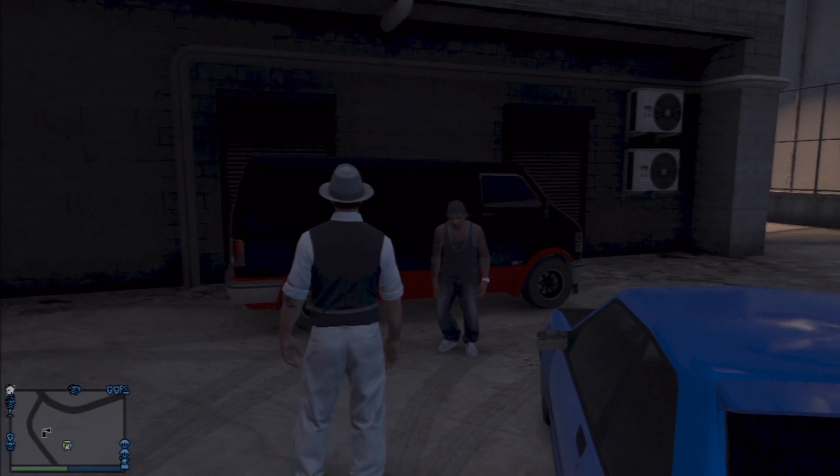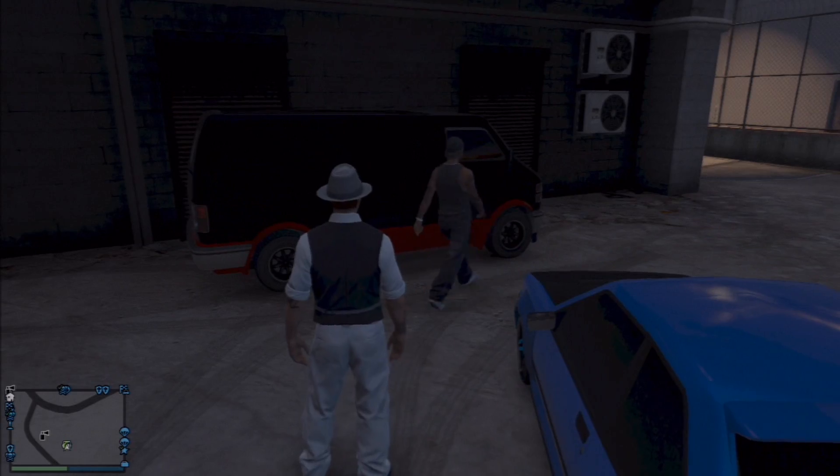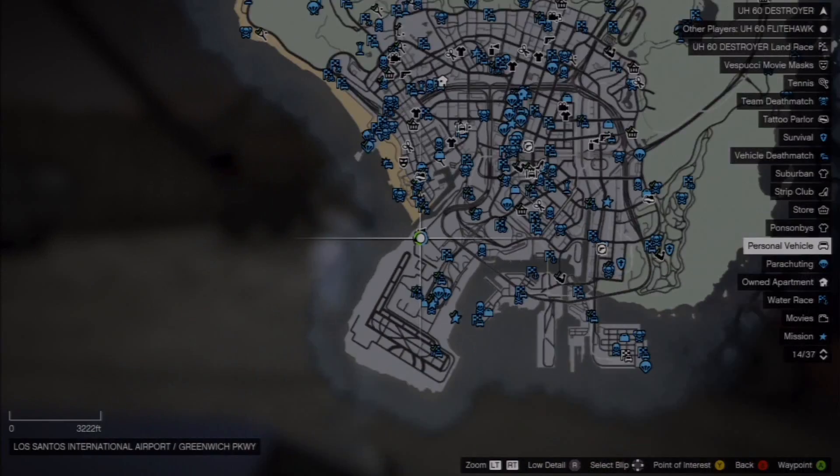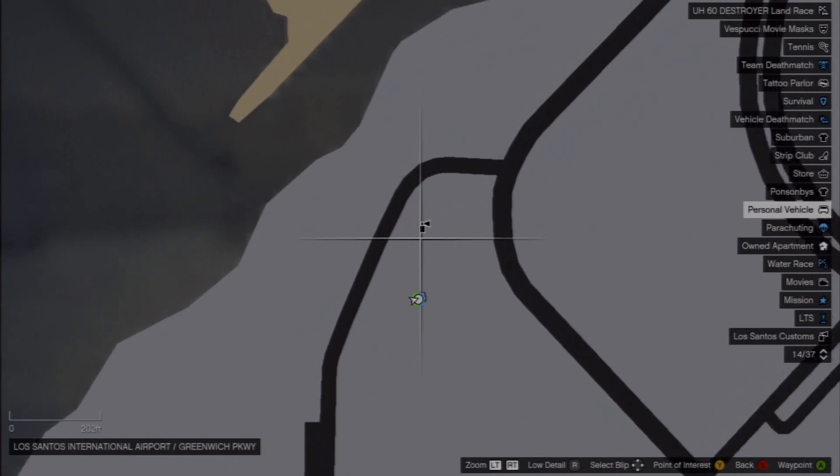What is going on everybody, Destroyer here. Today I have a wall breach slash animation glitch for you. It's actually pretty funny. What you need to do is go to Los Santos Customs, located by the airport.